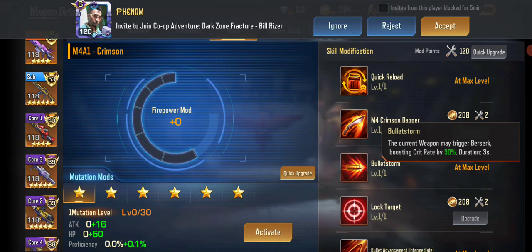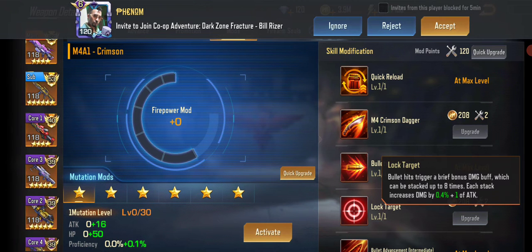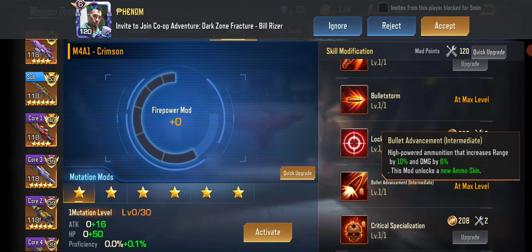The crit rate on Bullet Storm makes it superior to its AKX brother. Lock Target is similar. Bullet Advancement: High Power Ammunition increases range by 10% and damage by 6%. This is why its portability is lower — it doesn't have the mod for that, but it doesn't need it.